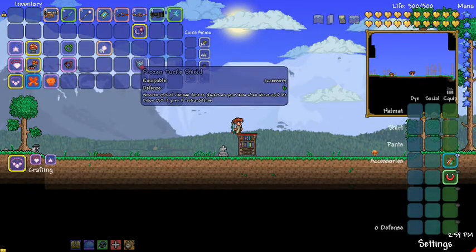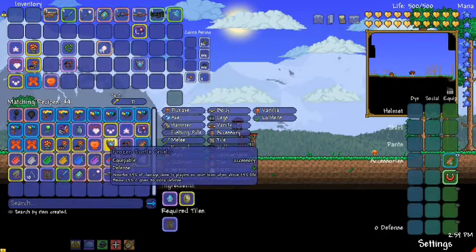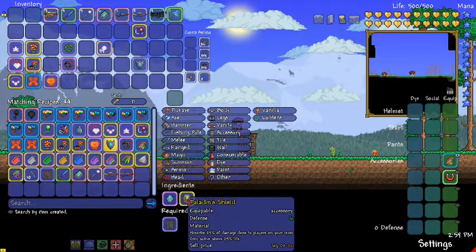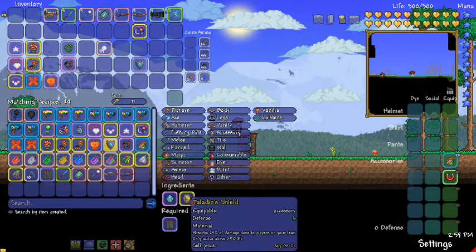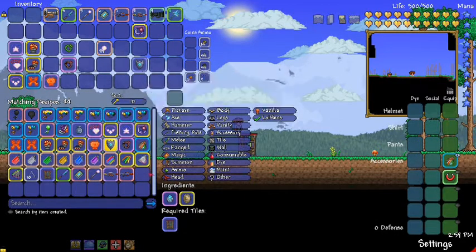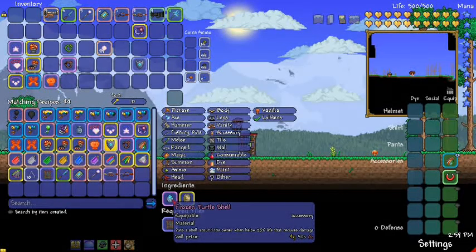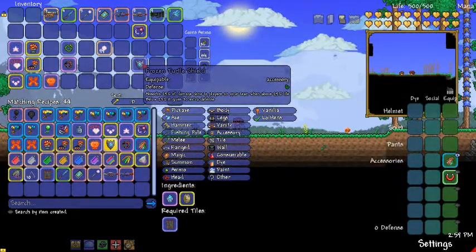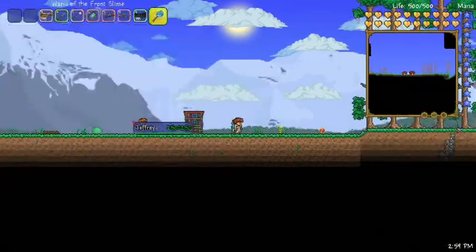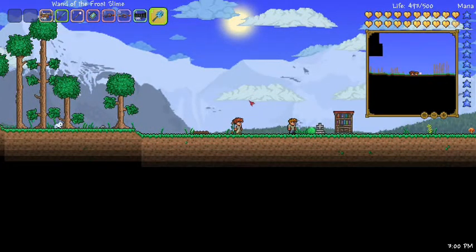Frozen Turtle Shield — that one's actually pretty easy to explain. It's Frozen Turtle Shell plus Paladin Shield, both rare drops. It basically combines the effects of both: 6 defense from the Paladin Shield, absorbs 20% of damage done to players on your team (only active above 25% life), and puts a shell around the owner when below 25% that reduces damage — giving you 30 extra defense when you're below 25% health. Great for multiplayer — you're soaking damage for your friends, and when you start getting low you quit taking as much damage and get extra defense to survive long enough to heal.